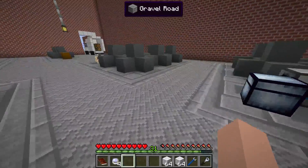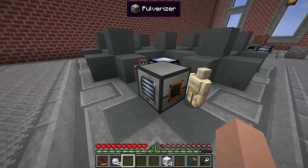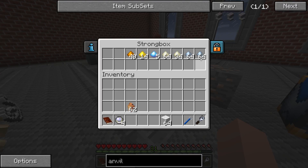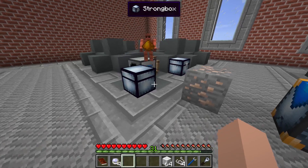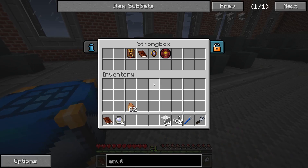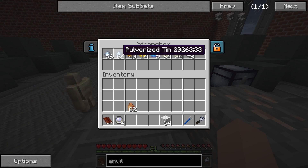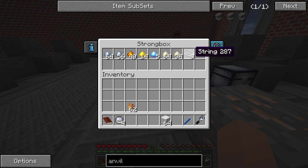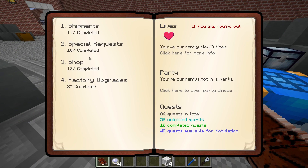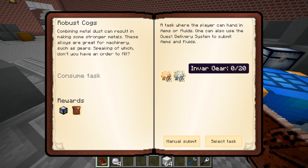We are going to go ahead and put the wool over here. Since this guy is still a processor and not anything else, we're going to have to bypass him. I want to make sure we don't accidentally burn our string — I honestly don't think you can burn string, but if you can, I don't want to because we're going to need those for the tallow candles, which we'll be turning in hopefully here shortly.